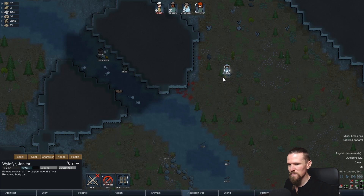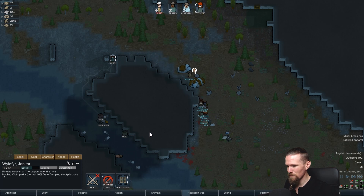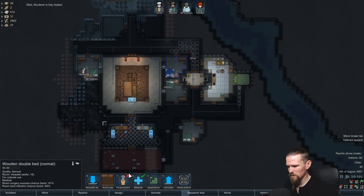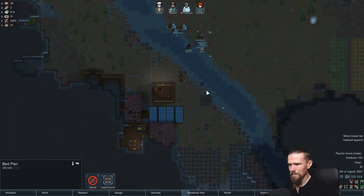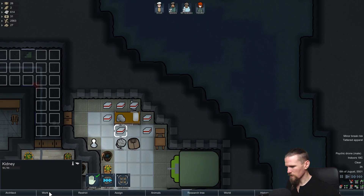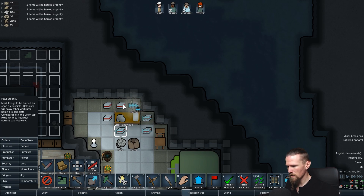Let's prioritize modifying the cypher - we want these blades before we trade with them because they're going to be useful. It also does affect them in the moods. Elliot the murderer is fully healed - fantastic! If you can go ahead and haul that back inside, that would be great. Let's turn that bed back to normal and prioritize getting those hauled because we don't want bedpans kicking around. We also need those organs hauled, so we'll go haul urgently on them.